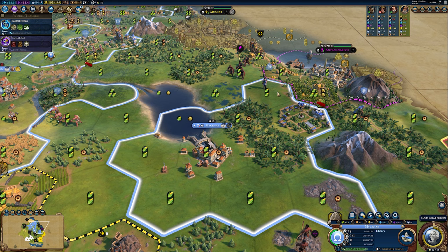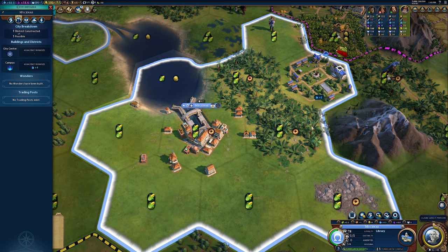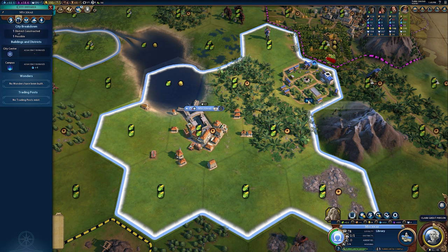I've just put the library into this campus, which will provide it with even more science, and I could use this builder to remove this resource as well, to provide some extra production if I was in a real hurry to get it online. Over the course of the game that can pay off, particularly in smaller cities. This campus was only receiving plus two, it was the best spot I could build it, but already it's receiving plus four from that adjacency bonus.